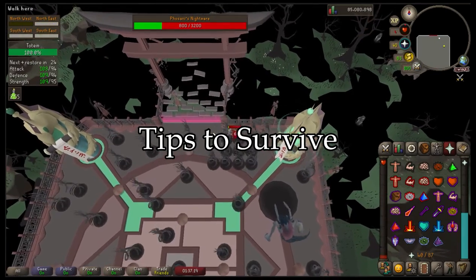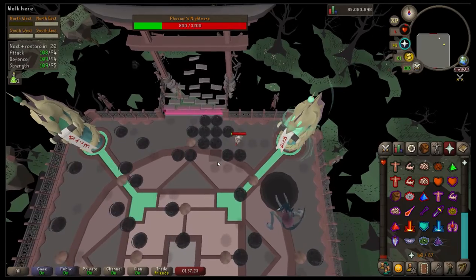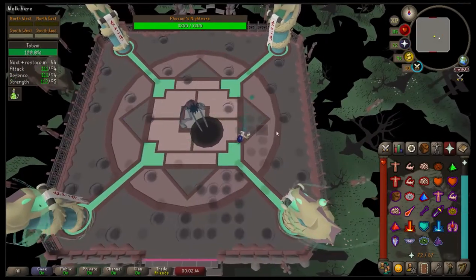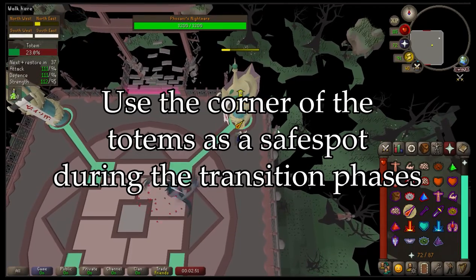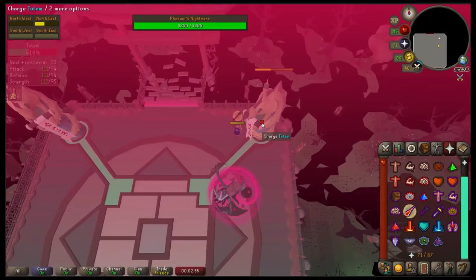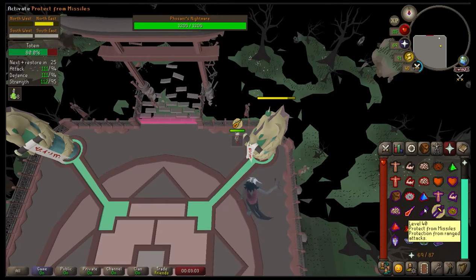Now for my tips and tricks for players who suck at OSRS. First tip: try to use the totems during transition phases as a safe spot to prevent the Nightmare from using her melee attack against you. If you do it correctly, you'll only have to pray against Magic and Ranged. I do this by running to one side of the totem and going to the corner first, then moving to the next so the Nightmare positions herself on the opposite side of the totem from me.